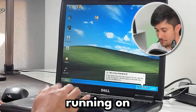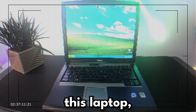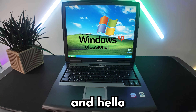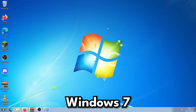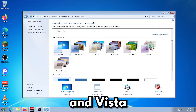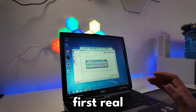Right now we're running on Windows XP, which was fun to revisit in my last video. But to optimise this laptop, I think we're going to need to update our OS. So let's say goodbye to Windows XP — we're skipping Vista and going straight to Windows 7. Windows 7 is way more stable than Windows XP and Vista, and this should give us a really good shot at making Minecraft playable. But here is where I hit my first real roadblock.